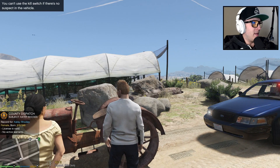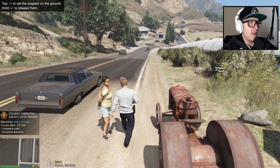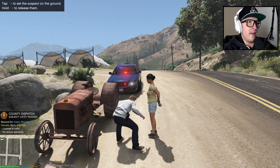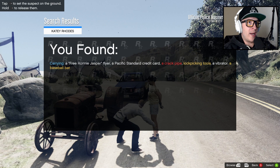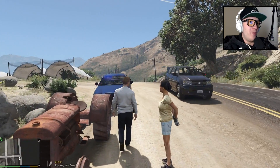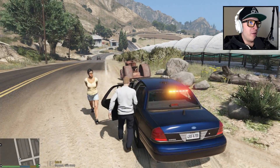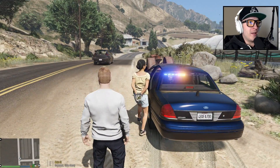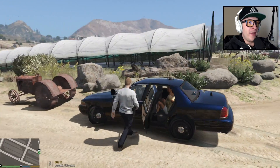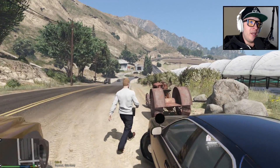License is valid, no active warrants. Let's do a quick search on her. Found a crack pipe, lock-picking tools, a vibrator, and a baseball bat. Oh my gosh — what's up with all the drugs in this area? This is like a really bad neighborhood for drugs. Get in the car — don't be a dick, just get in the car, lady. All right, there she goes.